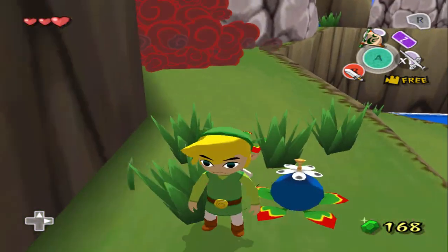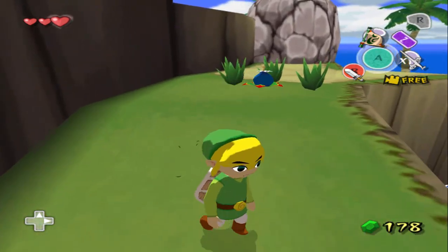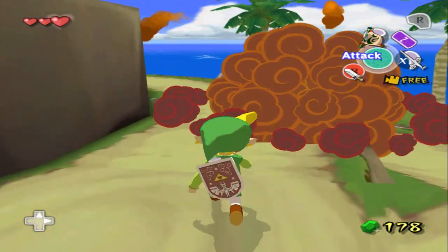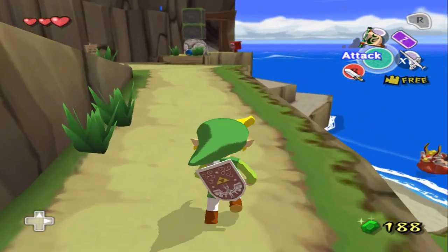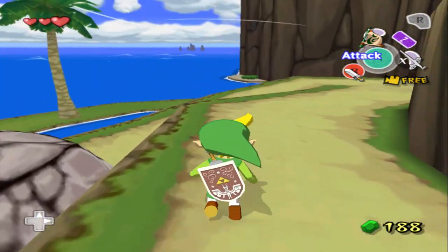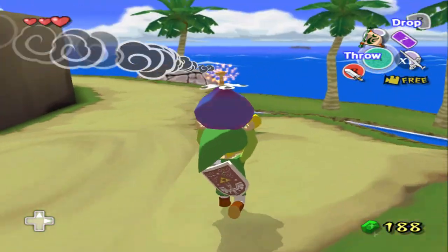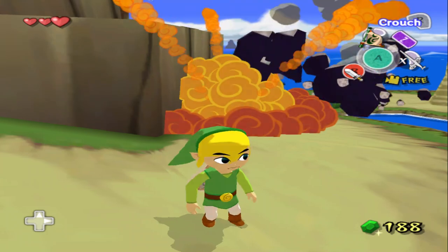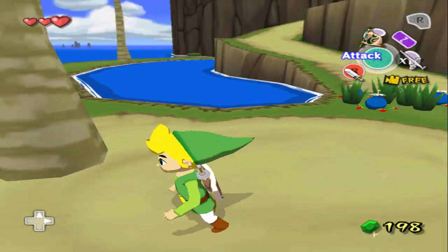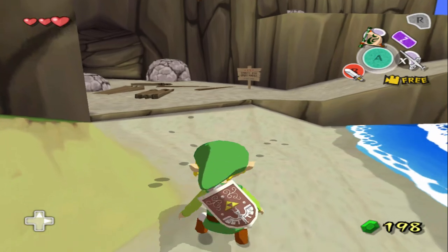Oh, we also got bombs! Let's grab one. Out the way. Boom! Make that rock explode and we got a yellow rupee for our troubles. Boom! There was a certain spot we needed to go to. Oh, that was close.